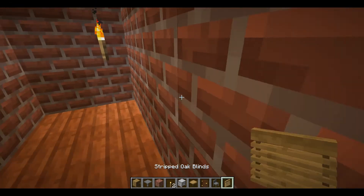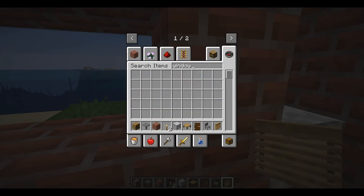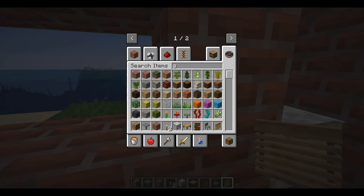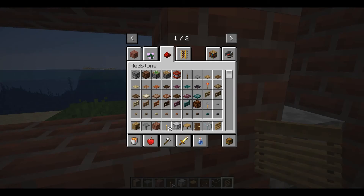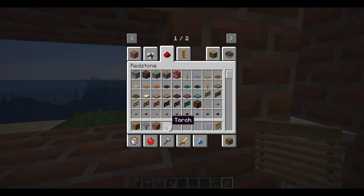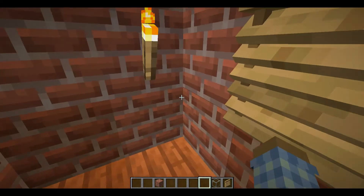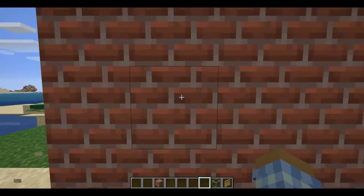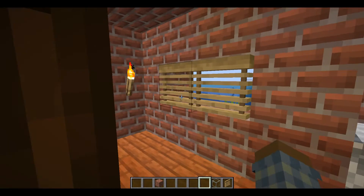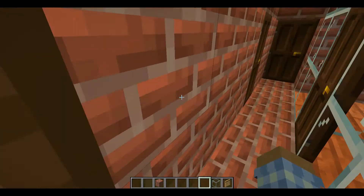Bedroom — add some windows here, just make them in glass block. Now we can open and close them. If you go out there the blinds are closed. You should see them because now it's glass. And if you have them open you should be able to see a little bit inside. That was a cool feature.